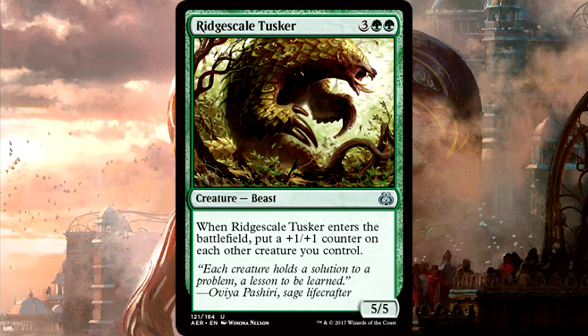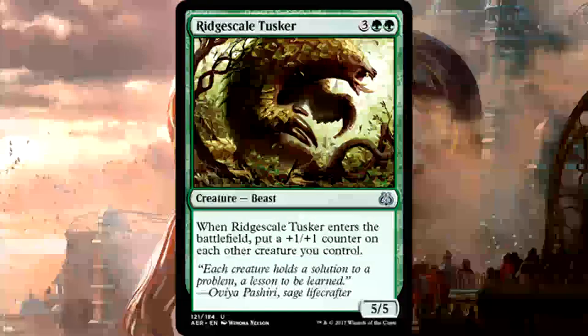Rage Scale Tusker is 3 of anything and 2 green for a 5/5 Beast. When it enters the battlefield, put a +1/+1 counter on each other creature you control. Are you serious, Wizards? How is green this strong at the uncommon slot? 5 mana for a 5/5, and you buff your entire team — how is this fair? This is first-pickable; it could be the most first-pickable card in the entire color minus rares and mythics. There's no downside, there's no reason not to play this card. Rage Scale Tusker is absurdly powerful — if you see this card, you will be hard-pressed to find something better to take over it.